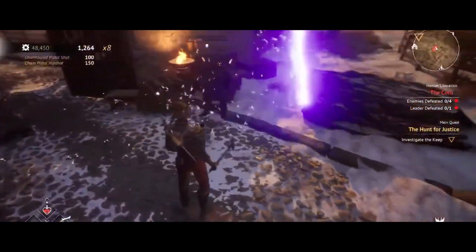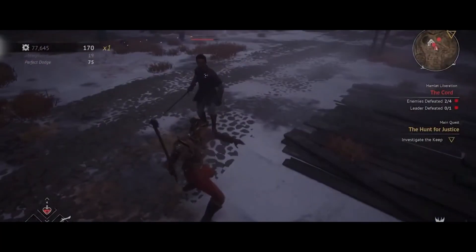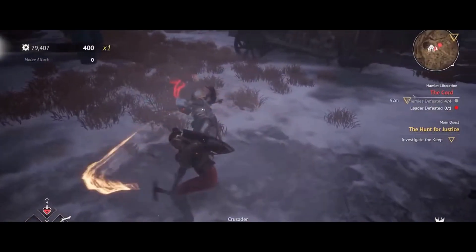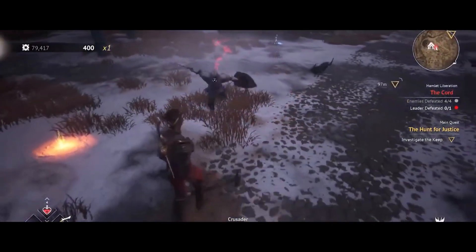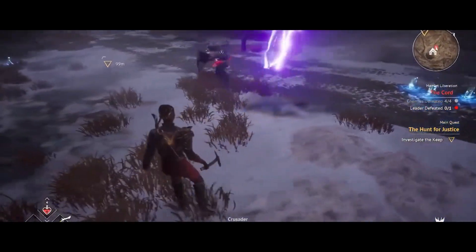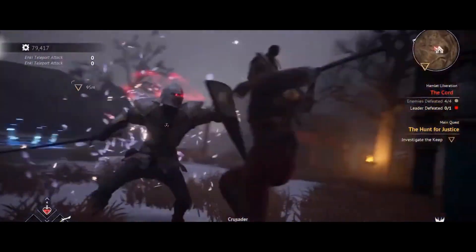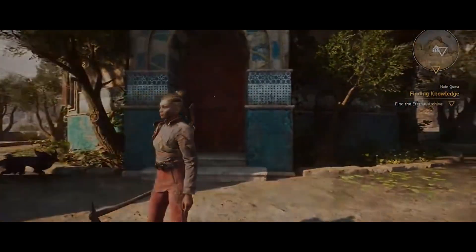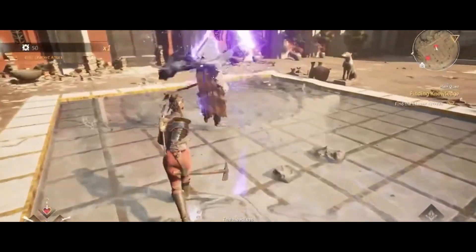Visually, Flintlock: Siege of Dawn is a masterpiece. The attention to detail is astounding, from the weathered decks of the ships to the ornate uniforms of the soldiers. The game's lighting effects create an atmosphere that truly immerses you in the time period. Whether you're navigating stormy seas or storming a fortress at dawn, every scene feels cinematic and realistic.